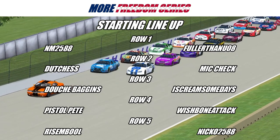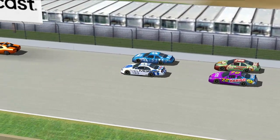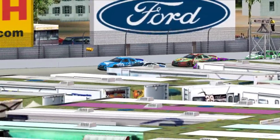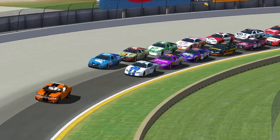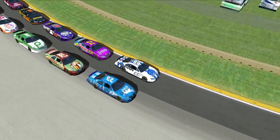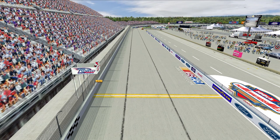Starting ninth is the 300 of Resemble, and rounding out your top 10 is the 96 of Nikko. NM will be leading us down to take the green flag behind that beautiful orange and black Dodge Challenger pace car. This is our second and final visit to the Milwaukee Mile this season.